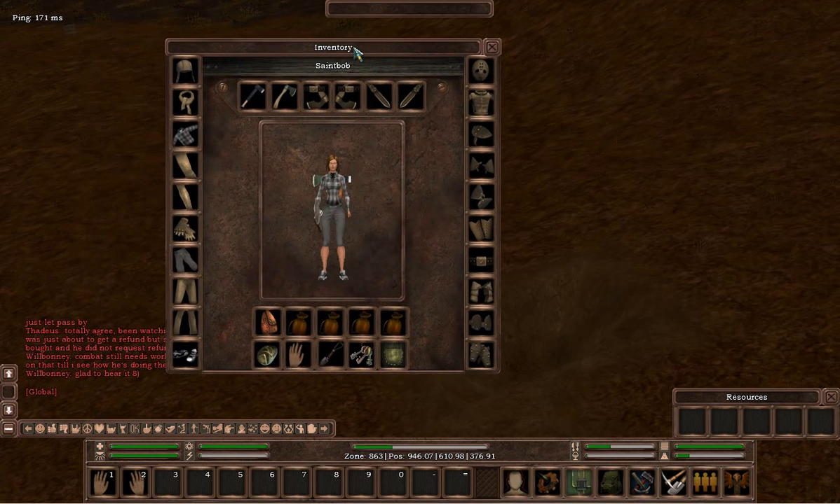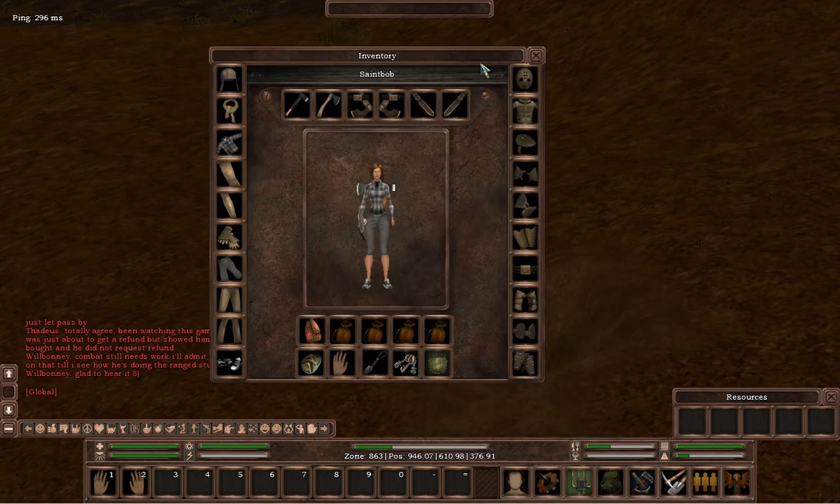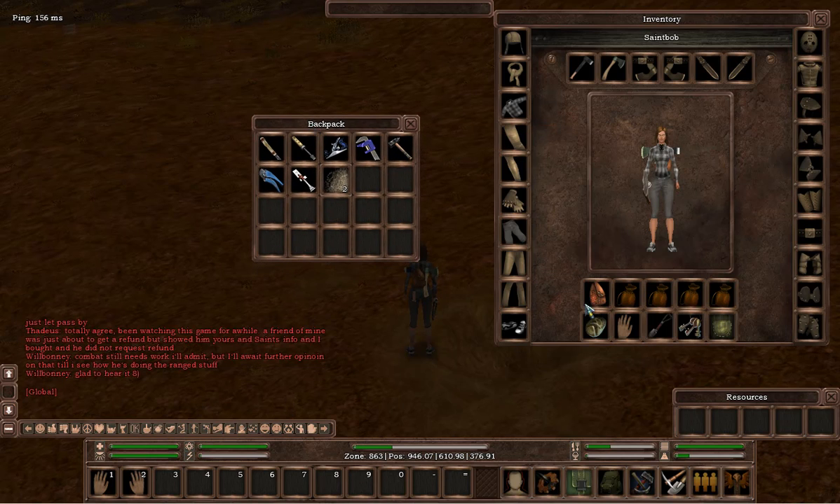Inventory then. I'm not going to explain exactly what every single slot is — it's pretty self-explanatory. But this is what you can actually carry on your person. We have a backpack — you have one backpack that you can carry on your back, and then all these other ones are pouches that will go around your hips like a utility belt. You have to actually create the bags yourself — the pouches from basketry. They're basically inventory slots so you can fill them up with items and carry more loot.